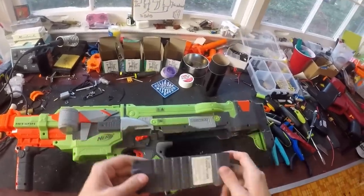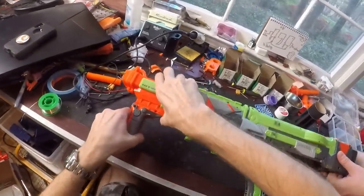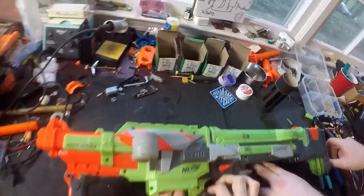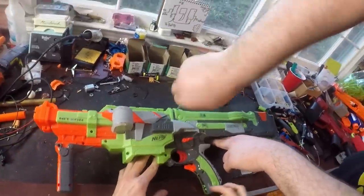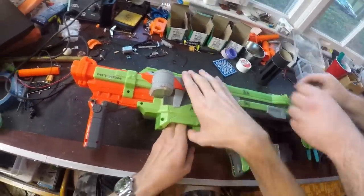There are also three screws in the battery tray — pop all of those out. Then theoretically this bad boy will separate into two shell pieces. We're almost there; there might be one more screw. There are so many screws on this thing.